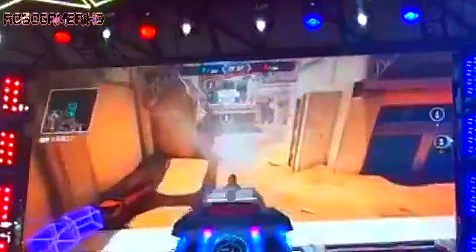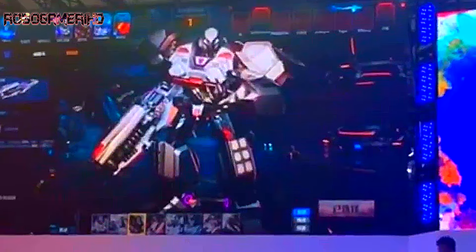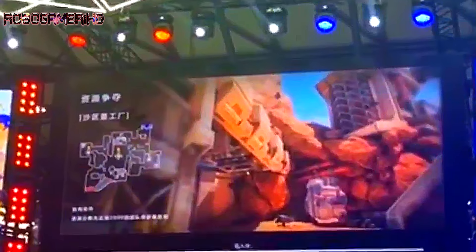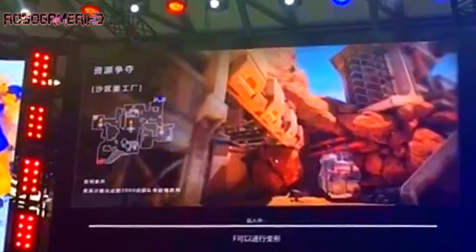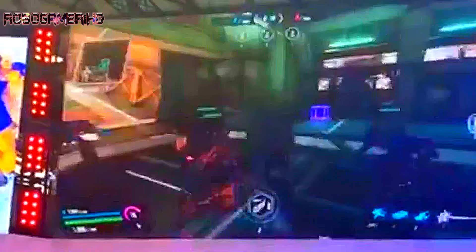When you go into the gameplay section, it looks very similar to Overwatch. You've got your health in the bottom left corner, your special abilities in the bottom right corner, and at the very center you've got your super special ability — similar to Overwatch's ultimate. The HUD layout is very similar, and you can see a timer and kill/death counts for Autobots and Decepticons at the top center, much like Overwatch or Team Fortress 2.